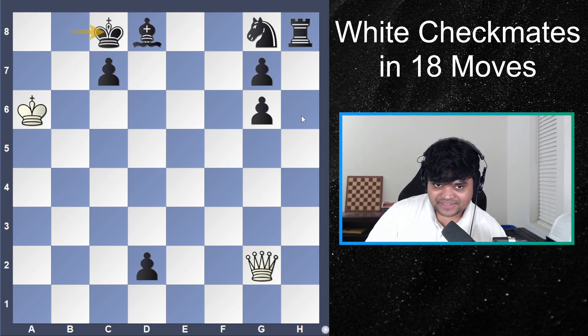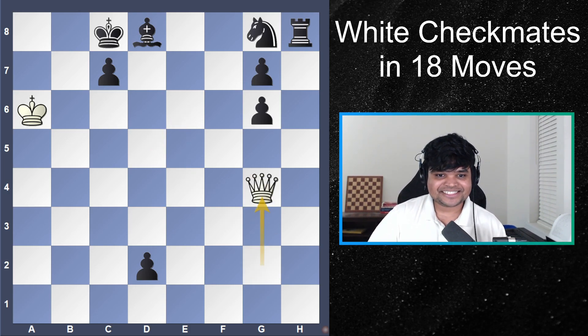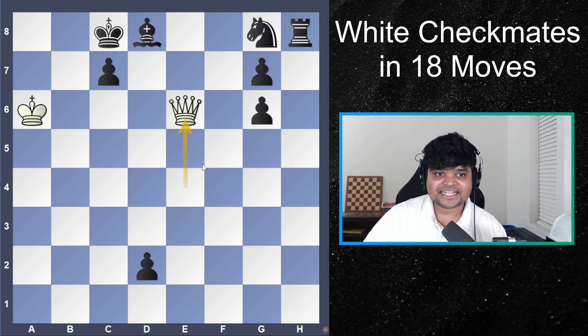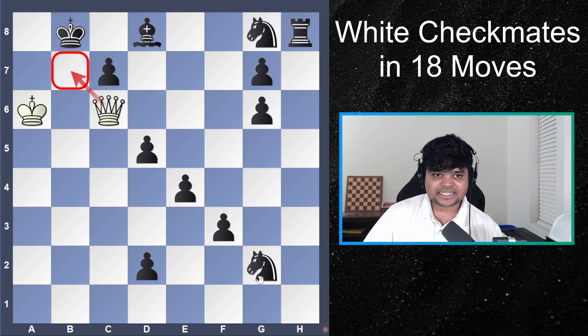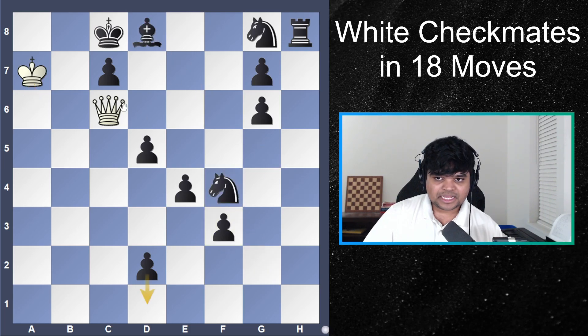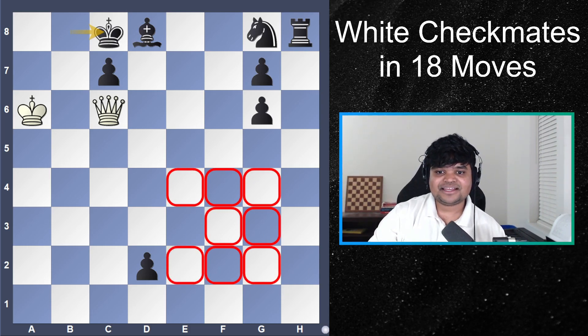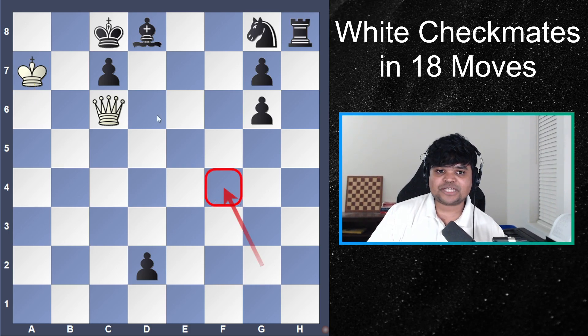Since we just went downstairs through checks and threatening mate, now we can go upstairs through the same way we came down. Check on g4, queen e4 — always threatening mate only when the king's here. King c8, queen e6 check, king b8, queen c6, and king c8. This is 15 moves deep so far. Compare this position to move four — if we'd played queen c6 earlier it wouldn't have worked because of knight f4. But now in this position the difference is we've cleaned black's entire kingside, and it's still our turn. So the move that didn't work earlier, king a7, works now because there is no knight to stop queen e6 mate.